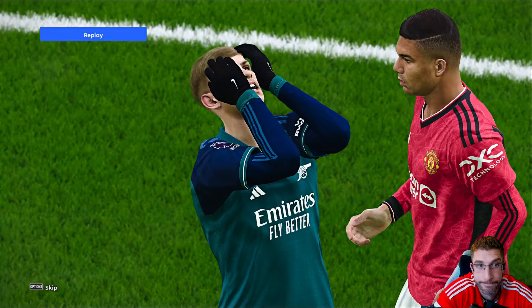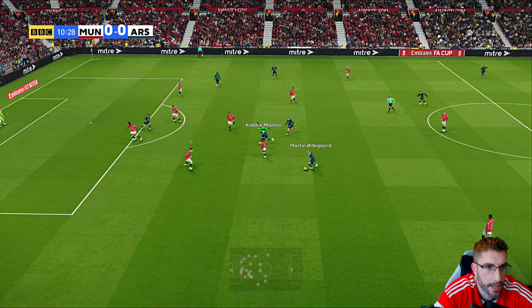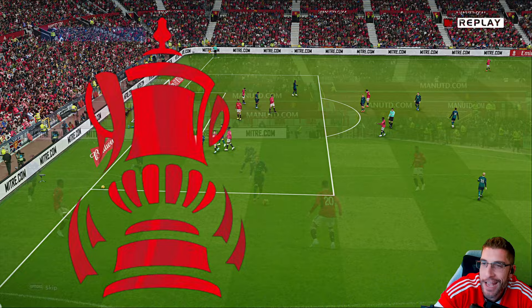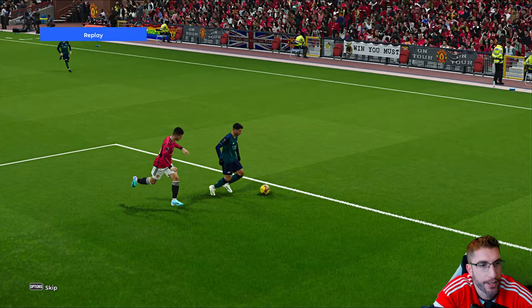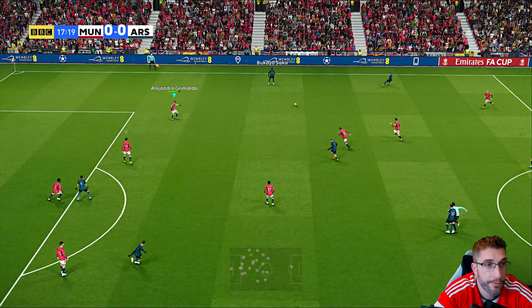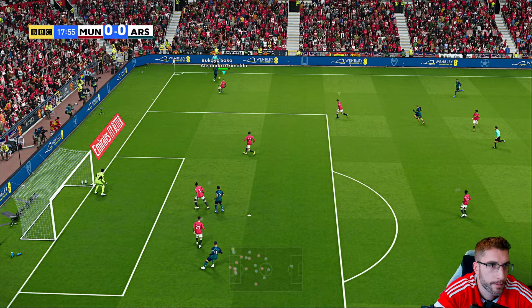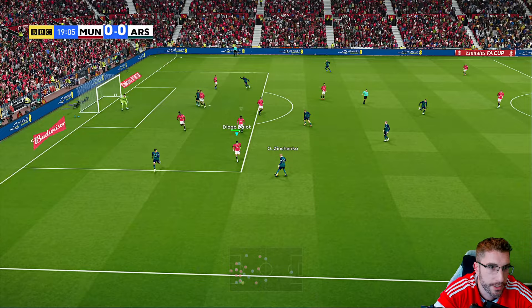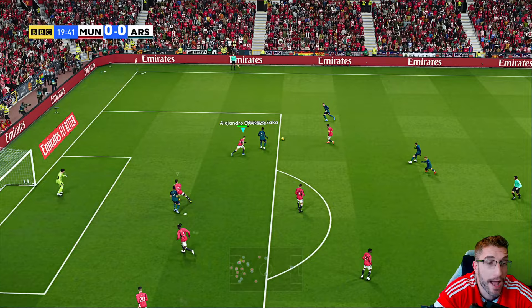Odegaard — offside. Martinelli just wanted to walk it in. That FA Cup handicap — it's still there, players don't want to react. Kasunu again, the guy's always in the way. Arsenal are vulnerable here, pushing a lot of players forward. Saka — instant control, he wants to get it on that left foot, finds Jesus. Kasunu again there. Zinchenko, Odegaard looking for the switch — it's just mad how well they ping this around. It's hard work.